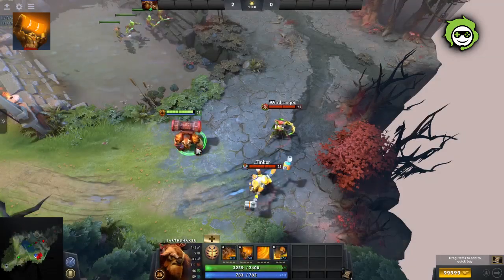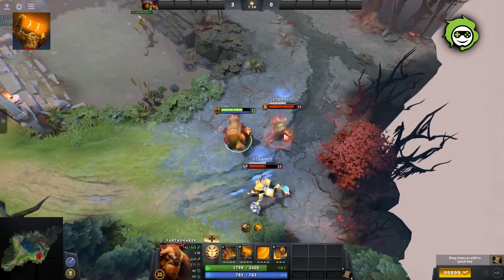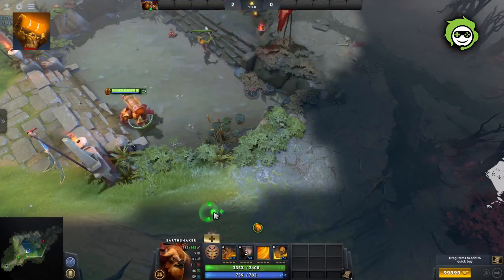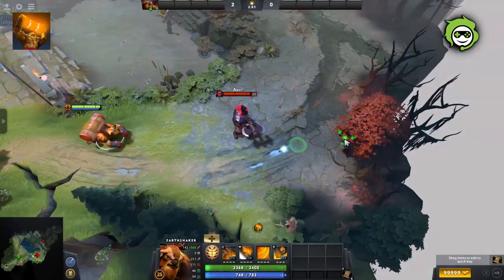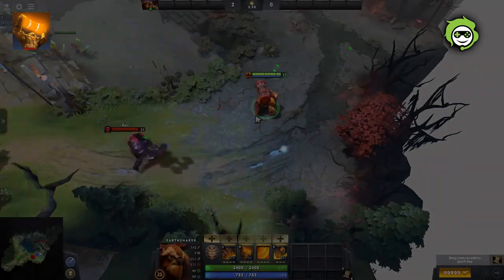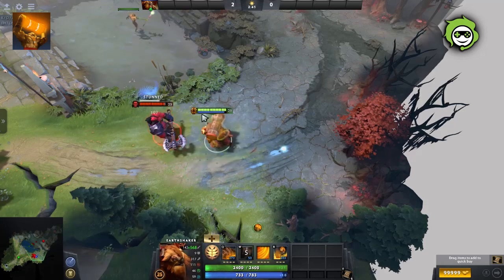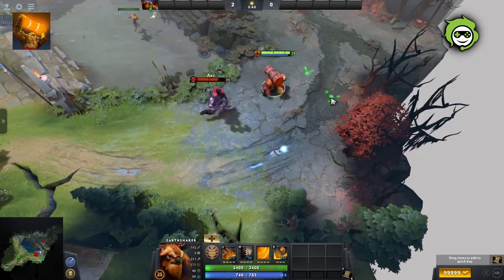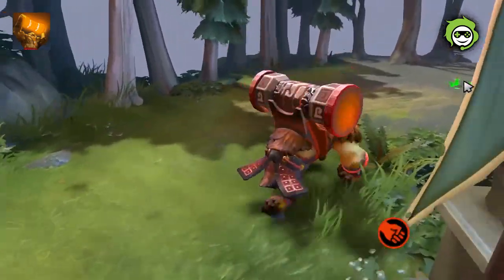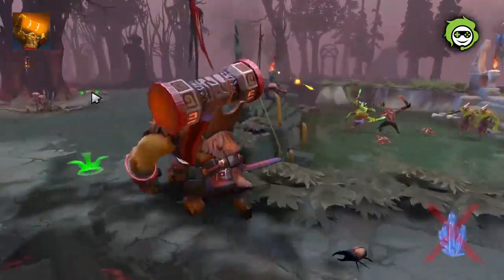It also has true strike, so you can use it to counter spells like Tinker's Laser or Windrunner's Windrun. The Enchant Totem buff lasts longer than its cooldown, meaning you can use it prior to a fight and use it again in the fight twice back to back to deal burst damage. Like Fissure, Enchant Totem has a long cast animation, meaning it can also be cancelled using the stop command if needed. Enchant Totem only increases Earthshaker's base damage and the damage gained by his primary attribute strength, meaning raw damage from items like Rapier does not get multiplied. Enchant Totem also doesn't stack with the double damage rune.